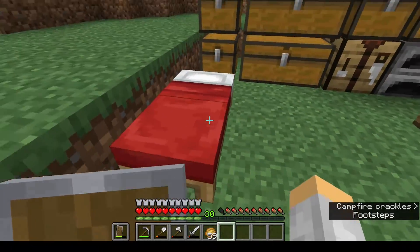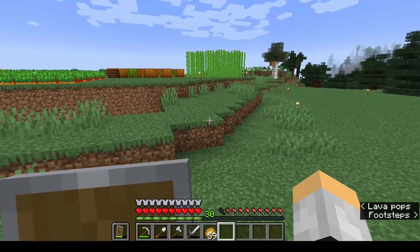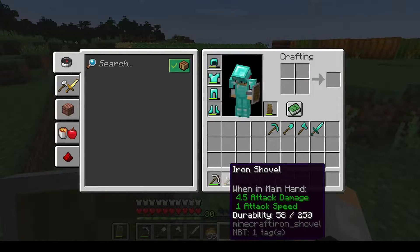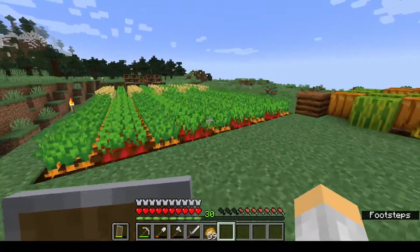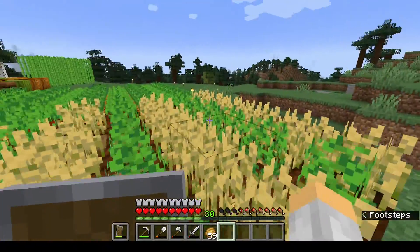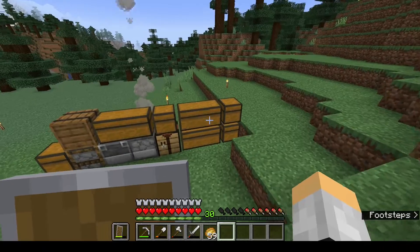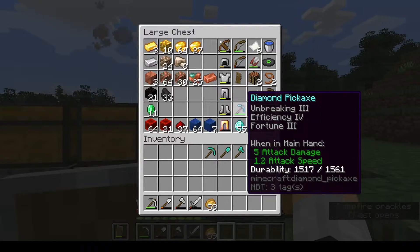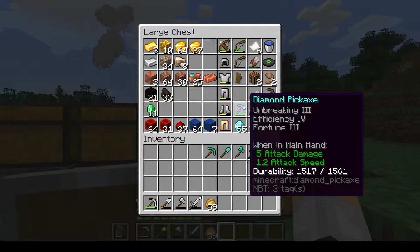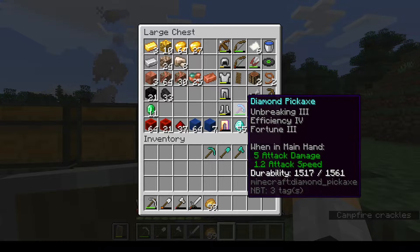I'll talk about them one by one, and as I go over them I'm also going to be enchanting my tools. I crafted some diamond tools and some armor. My iron tools are looking a little tattered right now. I have 30 levels and I'm going to need 30 levels to enchant literally everything — that's what I want to do today. I already have one pickaxe I want in my arsenal and eventually want to upgrade it to netherite, which we'll talk about later.